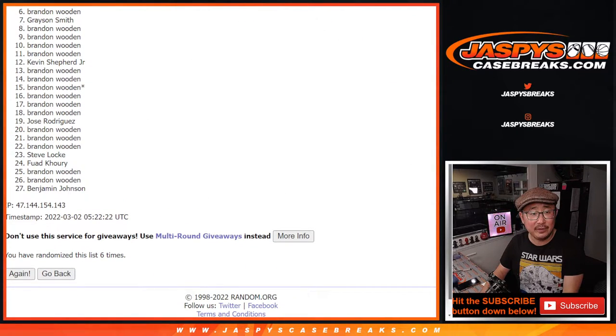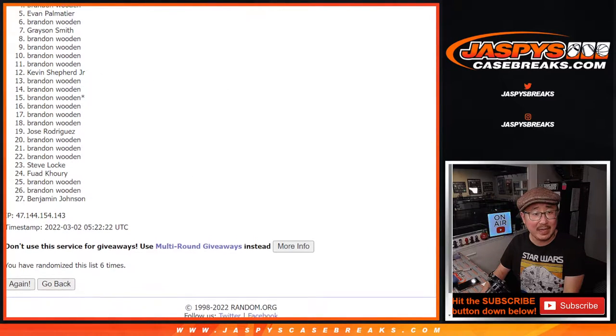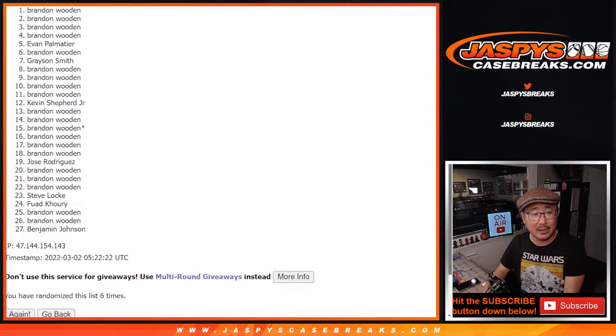Top five. So from six on down, don't worry — you're still in the break, you're still in the action. Top five is going to be Evan, Brandon, Brandon, Brandon, Brandon.